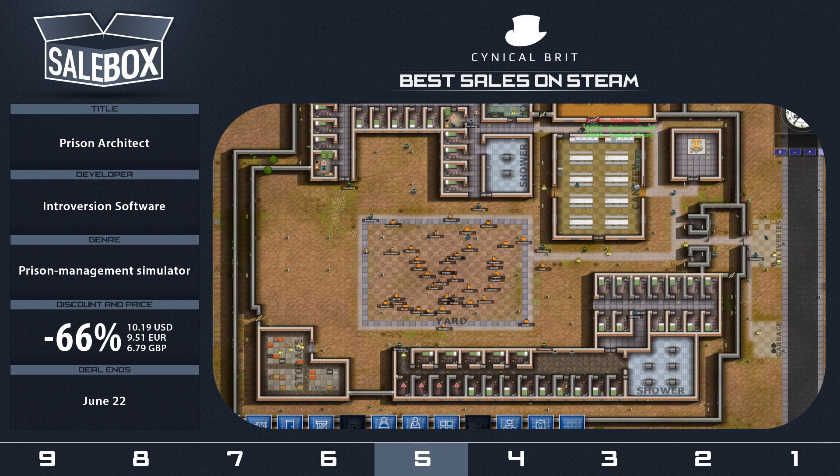Prison Architect gets a fairly hefty discount of 66%. This is one of the originals when it comes to early access, and one of the most respected. It's in Alpha 21 — they are spending a lot of time getting this game up to standard, and right now it's in a really good spot. Even though I usually say you might not want to get involved in early access, this is one of those few games that is really, really worthwhile. It's an excellent prison management simulator with fairly cutesy graphics, but you're dealing with some pretty insane issues — it's kind of dark, especially the first tutorial mission, which involves constructing an execution chamber.